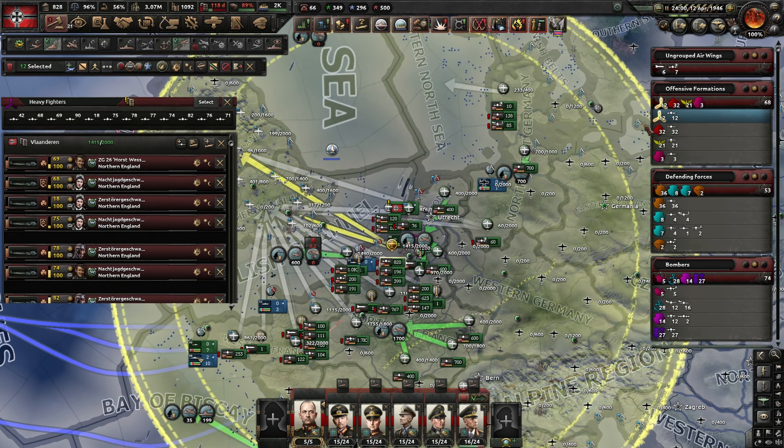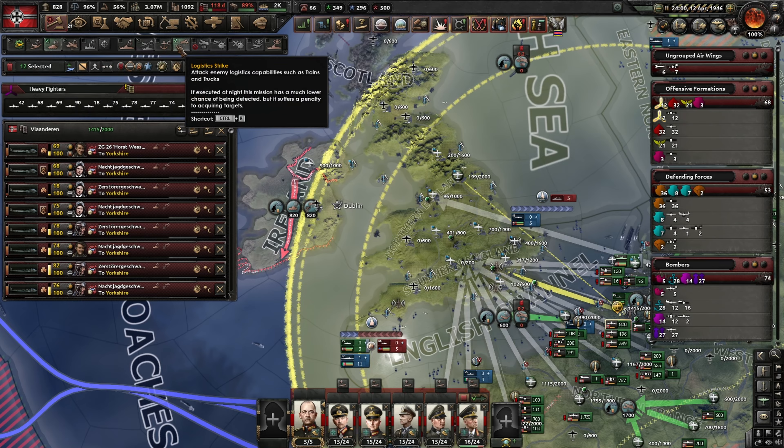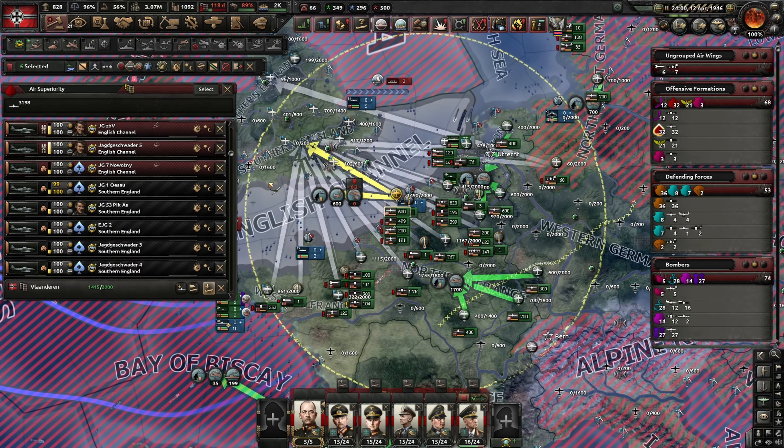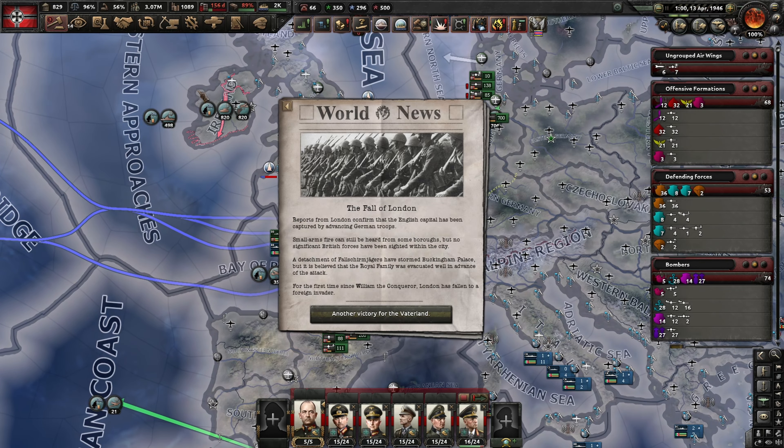Let's take our heavy bombers here — let's move them up. That's a big air base, or we can have them fly over England. We don't need to have these over the Channel anymore either. We can actually let it run for a bit here. So, the Fall of London: reports confirm that the English capital has been captured by advancing German troops. Small arms fire can still be heard from some boroughs but no significant British forces have been sighted within the city. A detachment of Fallschirmjägers stormed Buckingham Palace, but the royal family was evacuated well in advance. For the first time since William the Conqueror, London has fallen to a foreign invader — another victory for the fatherland.